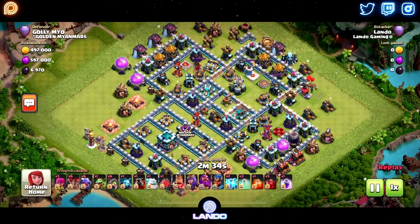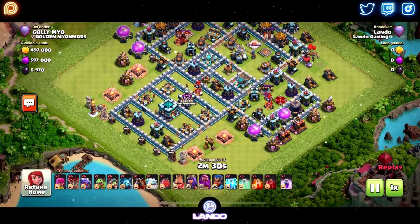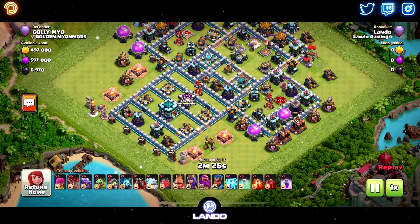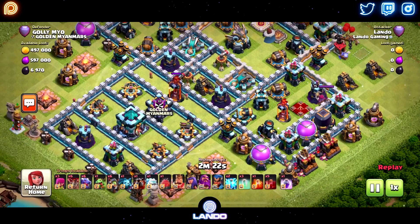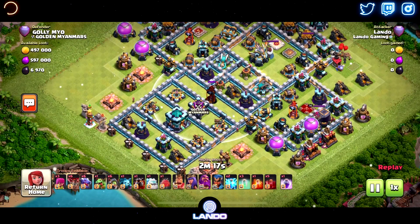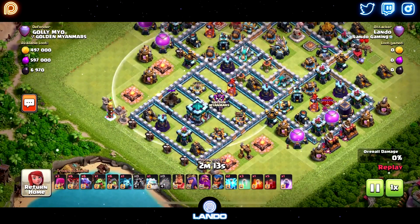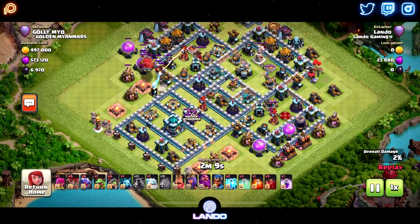Here we have a pretty common base, a little bit tweaked. You can see the expos around the Town Hall - that's not at all how it normally is. What I would normally try to do is come in behind the Town Hall here, and there would be a row of expos where this Inferno is. But this time I couldn't really do that, so I decided to come in here to get these two expos and the Town Hall down, just literally for pathing purposes.